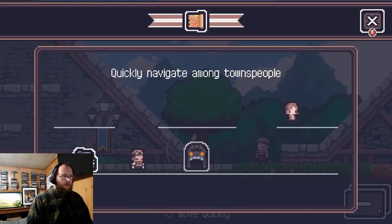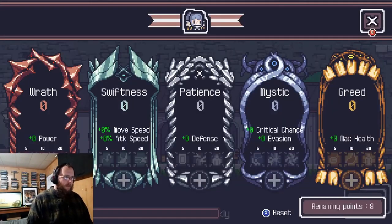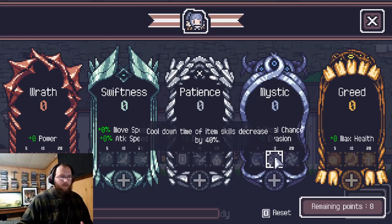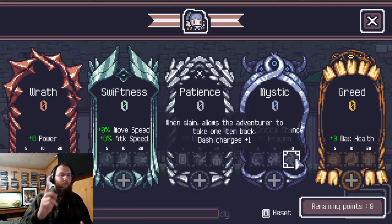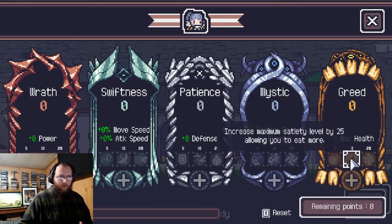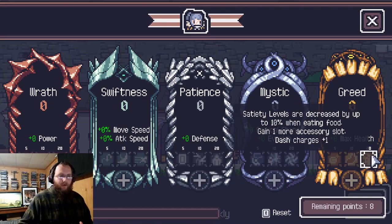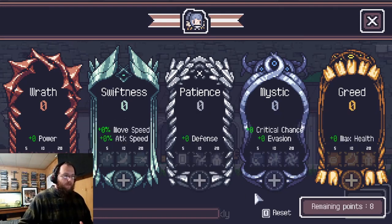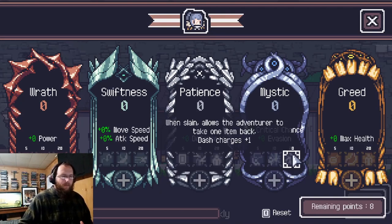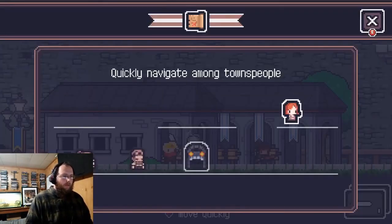Now we can spend our level points. You can pick whichever path you want, but I usually go for Mystic — at five points you get items in the shop 30% cheaper and skill cooldown decreased by 40%. The one you really want though is the perk that lets you keep one item every run. Greed gives you extra health and gold, and eventually an additional accessory slot. Patience improves your default negative defense, Swiftness boosts move and attack speed, and Wrath increases damage. I'd prioritize the keep-one-item perk first so you can hold onto legendary items.